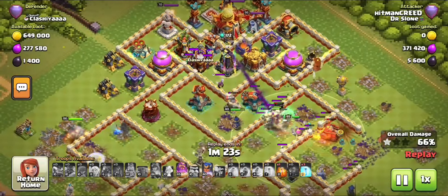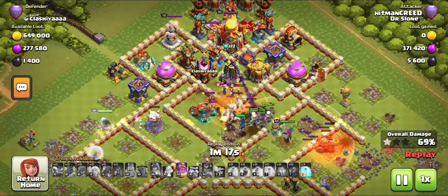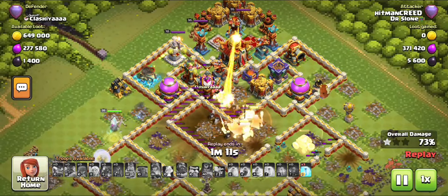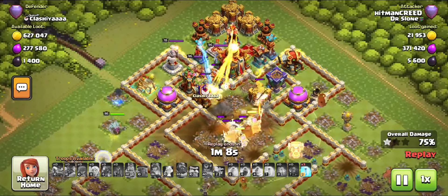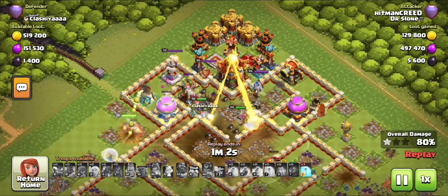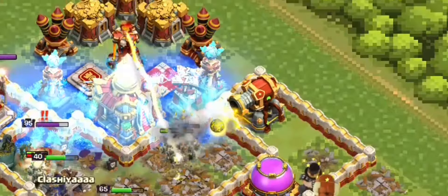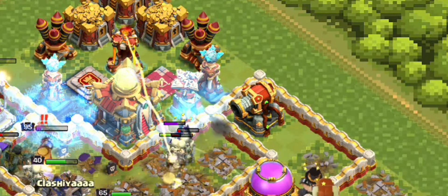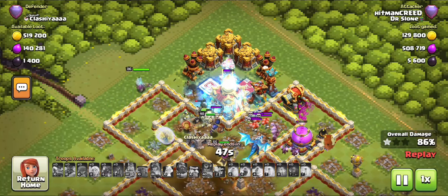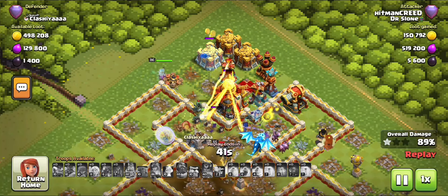I like to target the Monolith but at the same time I also like to target the Eagle Artillery. The Royal Champion ability activates along with the Grand Warden ability so the Hog Riders go over and destroy it. I was worried there was an Invisibility Spell hiding the Town Hall, but it's going well. The reason I lost in this attack was actually the Ricochet Cannon — I also feel I wasted my Freeze Spell.